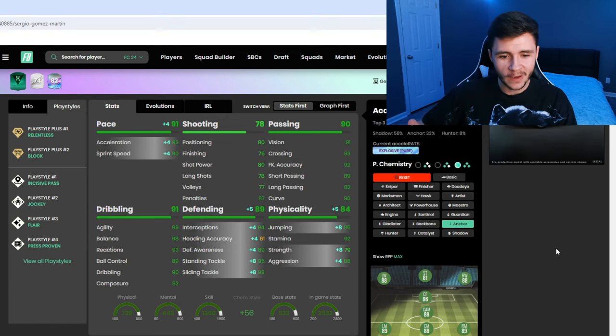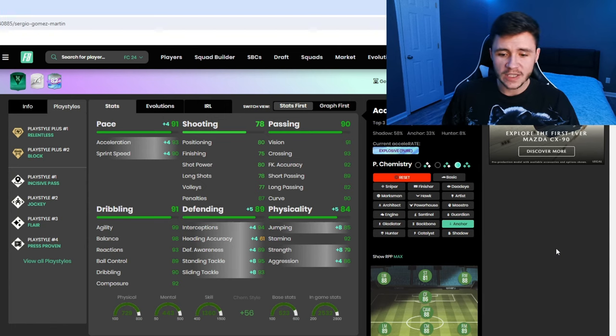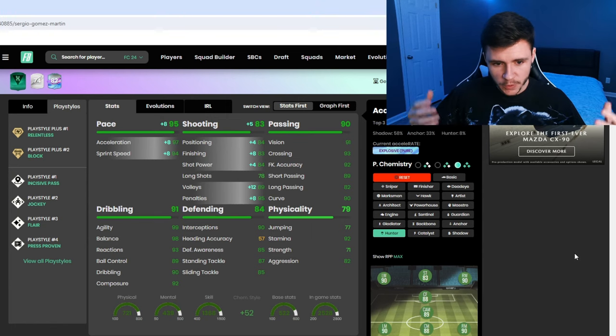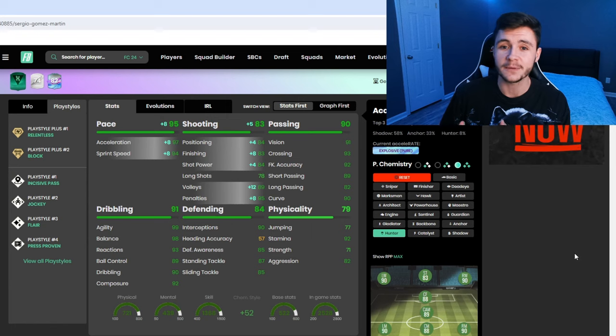The second chemistry style you can give the card is the Anchor. With the Anchor, we're not getting the same pace boost, but defending is still gonna be solid, and we do help out with physicality — 79 strength and 86 aggression. If you want to have a bit of fun and test him as a center mid, I do think the Hunter would actually be a really good option as well. With the Hunter, we're getting that same 95 pace overall, but we're also gonna make his shooting 83. He'll have 84 attacking positioning, 83 finishing, and 84 shot power, so he can be a bit of an attacking threat. We're going to test him out as a center mid in today's video as well.